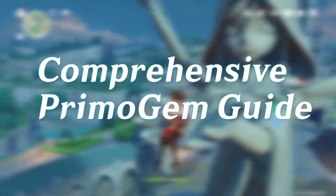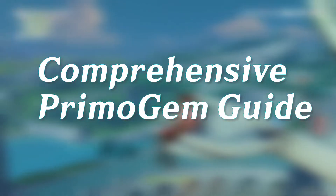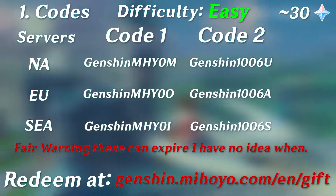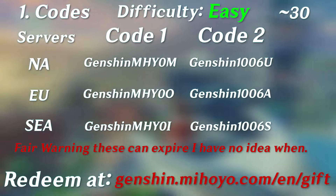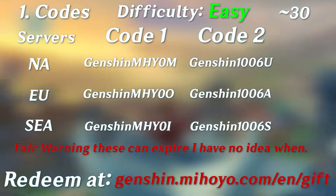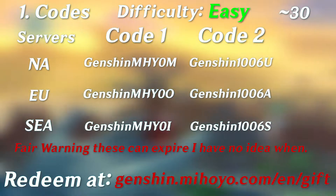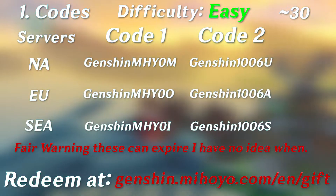I've made a comprehensive Primogem guide that lays out all of the free ways you can get Primogems. The first and easiest way is to enter in the codes that miHoYo releases. These should get you 30 Primogems each, and there are six codes — but only two per server released so far. Those are on screen right now, go ahead and pause.